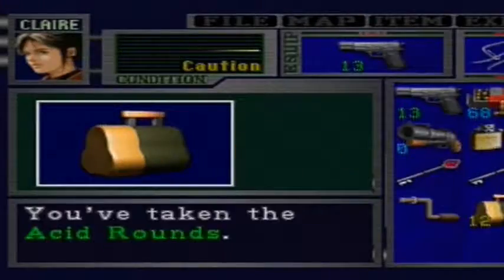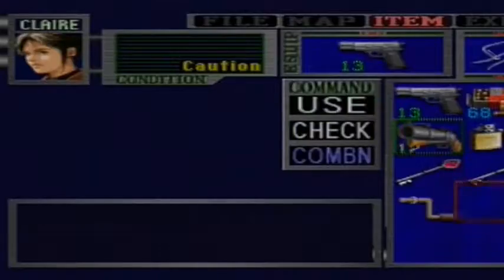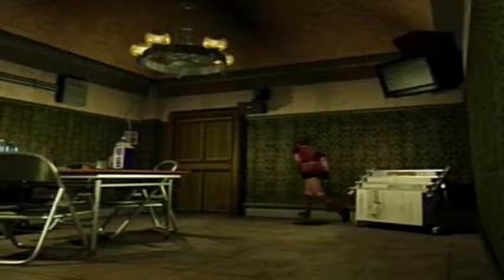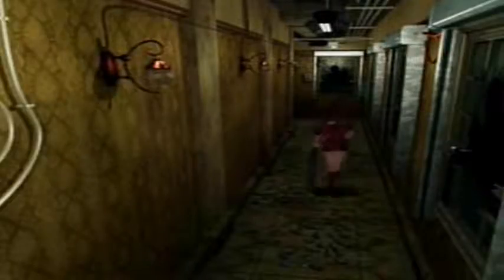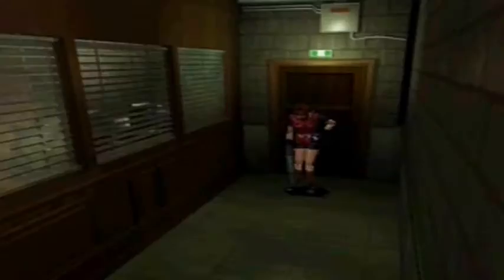I don't know what the differences are between this and Leon's room — there doesn't seem to be anything in the lockers at all. But over here where Leon's magnum was, there's the acid rounds. We've got plenty now to keep us going. I'm going to save them for the bosses and difficult enemies. You don't want to use them willy-nilly — this game throws you a lot of ammo but you have to manage it effectively. It's always best to have more ammo than you need.